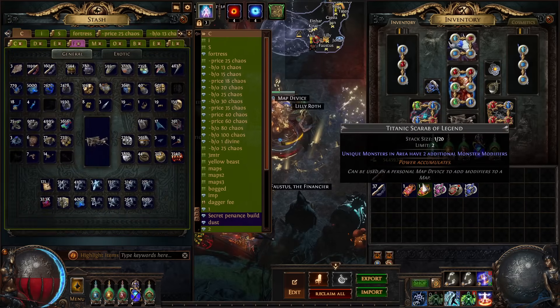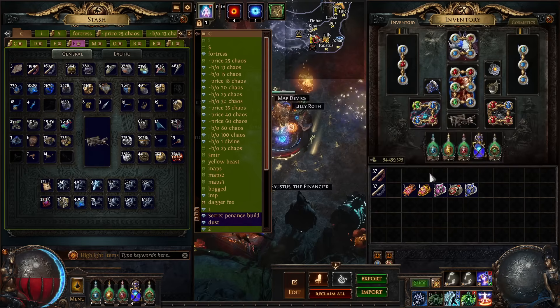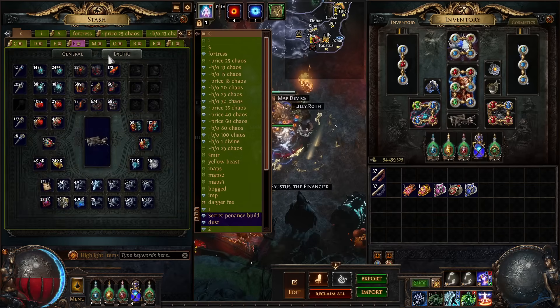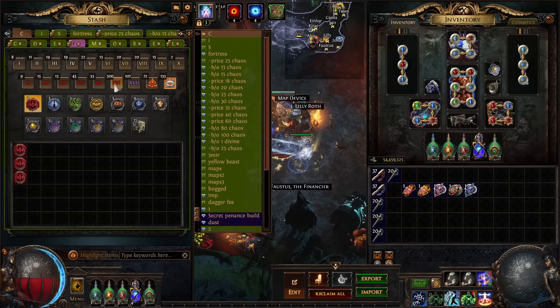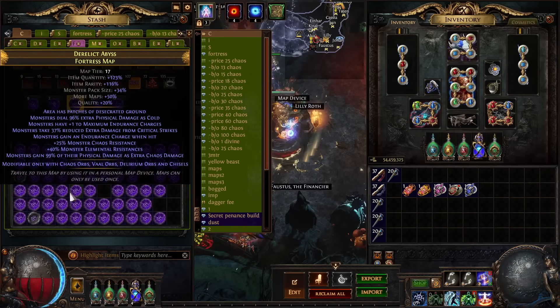That's the whole strategy — it's not insane or anything, it's just very fun, especially something to do with this league since there's not that much to do outside of boxes. One thing to cover: how to roll your maps. Sanctuary is the best map, but Fortress is not bad if you want an easier boss, because the Sanctuary boss will one-shot you with every single attack.